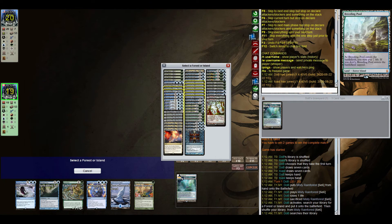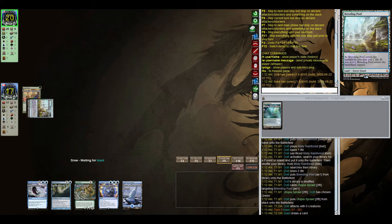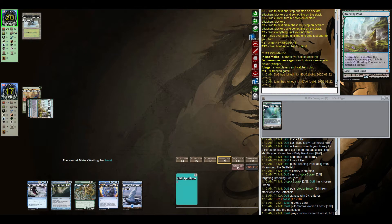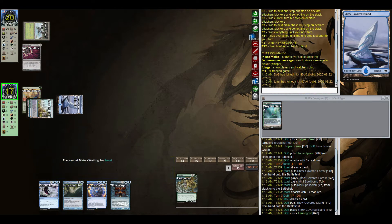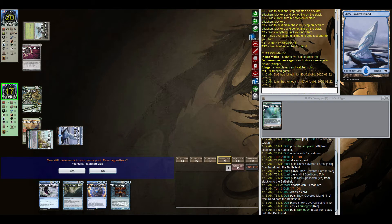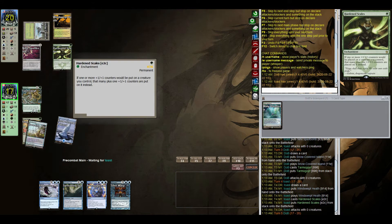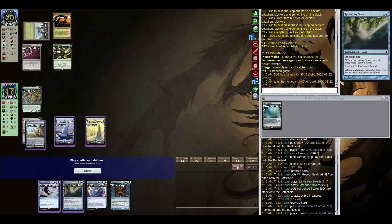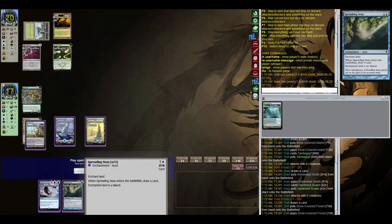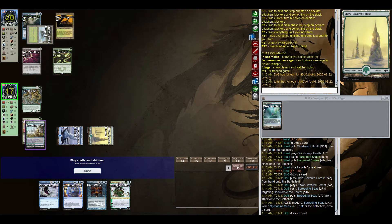We start off with our Utopia Sprawl — I'm going for green. We have Spreading Seas, which is pretty good. I would almost certainly cast it now on the forest, but I almost want to wait because we could allow them to waste the Utopia Sprawl first. Hardened Scales comes down. Now we can choose to wait a bit longer or just cast Spreading Seas — I think right now I would cast it, target the forest, cut them off at least one green, slow him down a bit. That's the goal here. We draw Tamiyo, which is a pretty good draw.